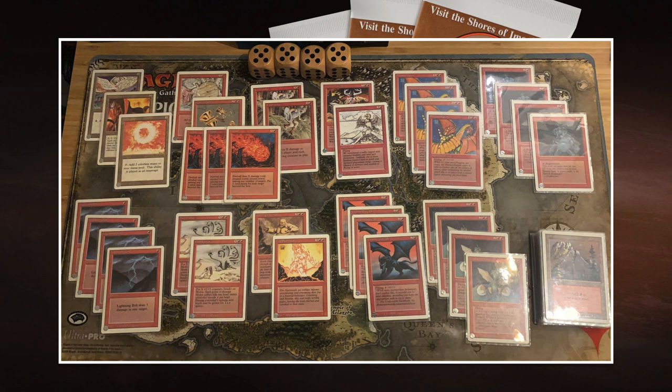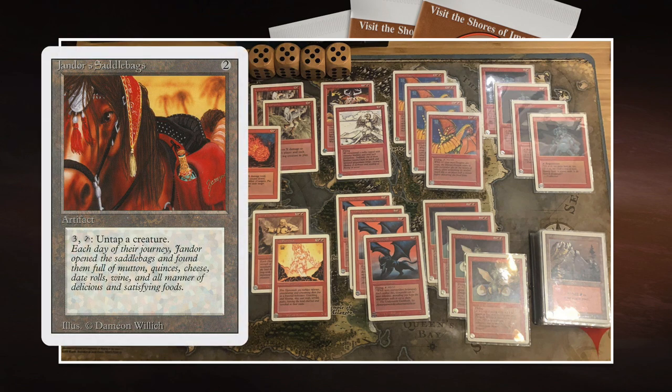We also see a card you don't see often: Yandor's Saddlebacks. It's an artifact for two that says: 3 and tap, untap a creature. This card is actually pretty useful. I think you don't really see it anymore because of Maze of Ith, which is also a way to untap your creatures during combat. Back in the day you couldn't do that, but now you can after damage is dealt, which makes Yandor's Saddleback a little bit obsolete. But I still love the art — it's an OG card from Arabian Nights. 3-tap, untap a creature: quite clear. I love it.